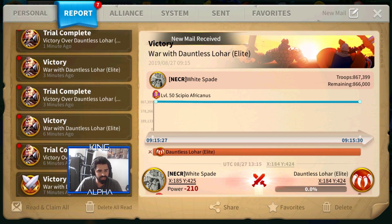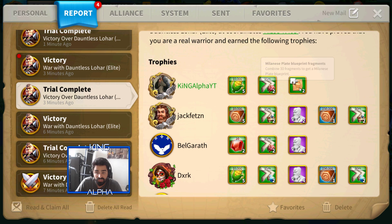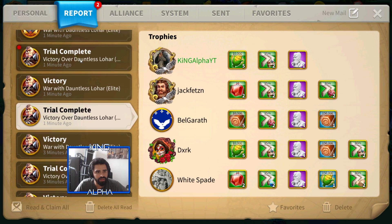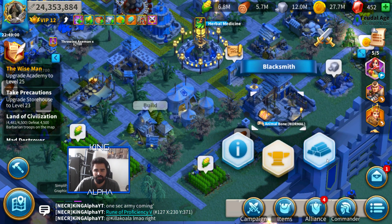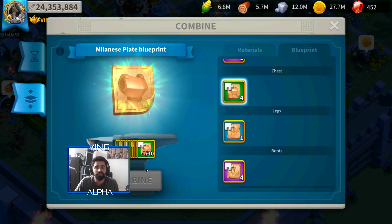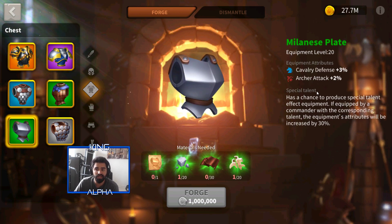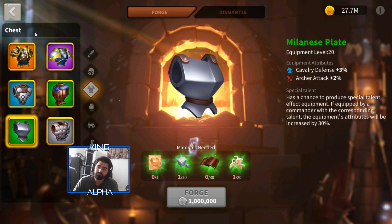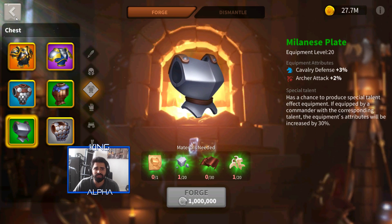We just got a bunch of Lohar completions — let's look through them. Someone got Lohar bones, I got two fragments for the Milanese plate, and another person got two plates. It's all about getting those plates and fragments, and once you hit 30 fragments you combine them, make a blueprint, and then forge. For example, the one I'm about to make gives cavalry defense and archer attack, so I'll put it on Belisarius, my highest cavalry hero.